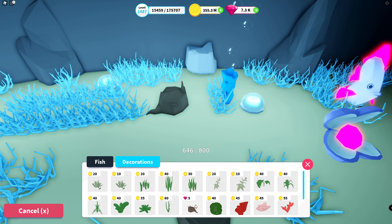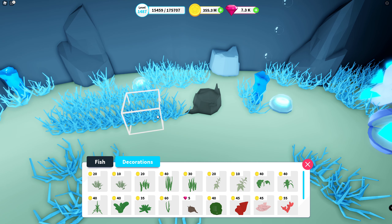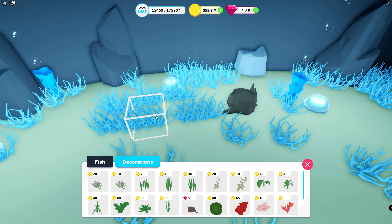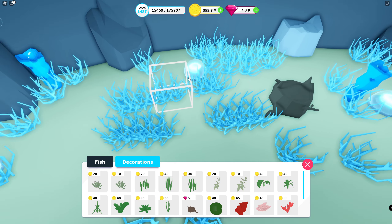If you want to, you can go from placement mode to select mode, and then you can select the different things you have in your aquarium. You can reposition them and rotate them manually by clicking the rotation button, but pressing R on the keyboard works just as well — I think it's faster. And if you want to remove something, you can simply press the remove button.